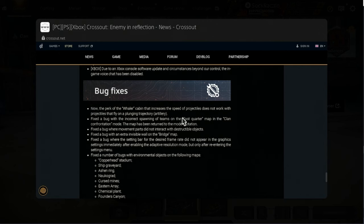Fixed a bug with the incorrect spawning of teams on the East Quarter map in clan confrontation mode. The map has been returned to rotation, so we got East Quarter back in clan confrontation. Movement parts did not interact with destructible objects — that's been fixed too.